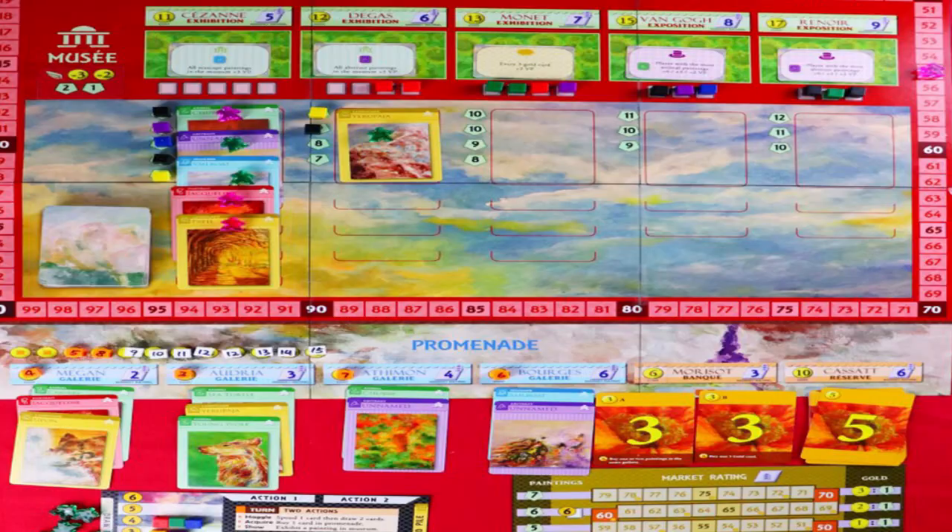Mechanically speaking, this is a card drafting game with an elegant financial touch. You start the game with a deck of cards that consists of a variety of cheap paintings and some money, kind of like a portfolio, and you use these to purchase further paintings.